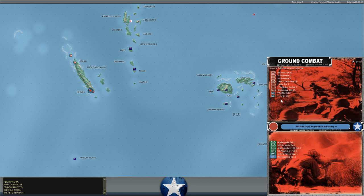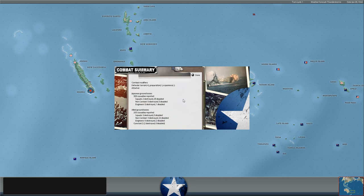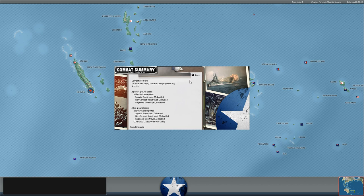Japanese delivered attack at Nomaya — will the base finally fall? No, it does not. The base at Nomaya holds again. The Japanese lose another 309 men, two more squads destroyed. We lose a few squads, but overall that is a very good result for us as these troops continue to refuse to surrender.